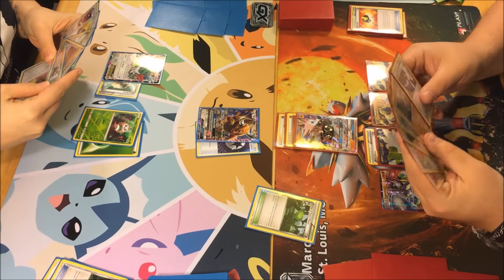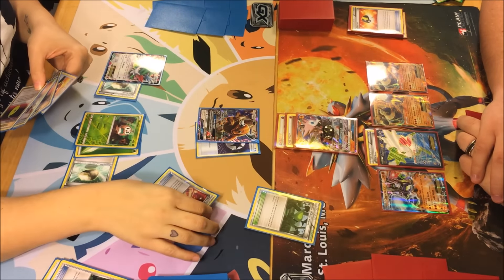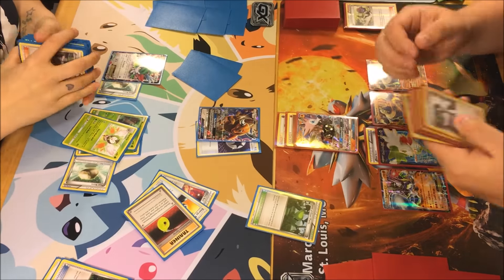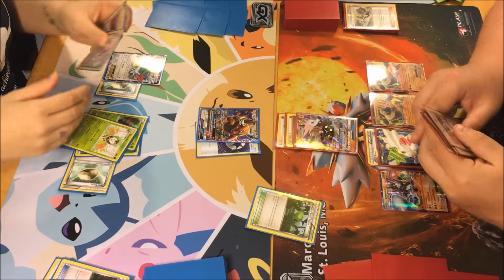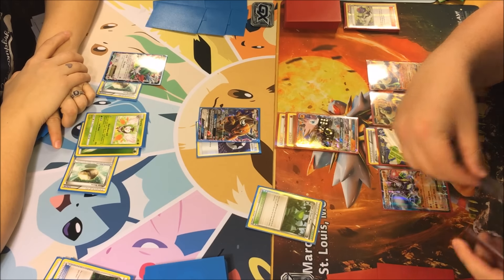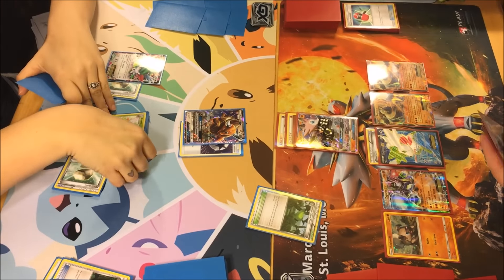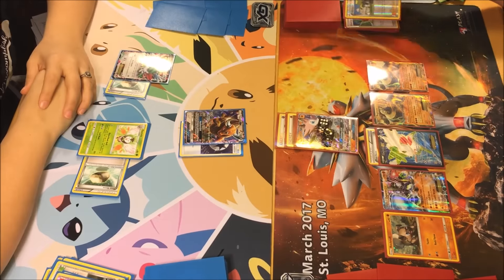If I get the special fighting energy on, it does 20 more damage — so 60 on top of whatever I hit you for. I can possibly hit you for 180. Against a deck like this, Tauros is weak to Fighting — I forgot about that. That's another reason to play Fighting right now; it seems like Tauros is pretty much everywhere. I'll hit you for 60 with Horn Attack. I'm going to knock off the Dark Tricks and play Delinquent to get rid of your hand.